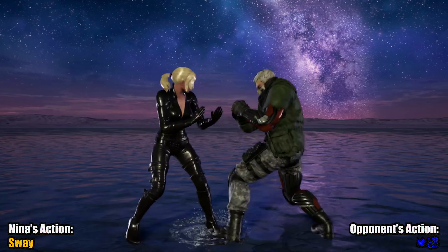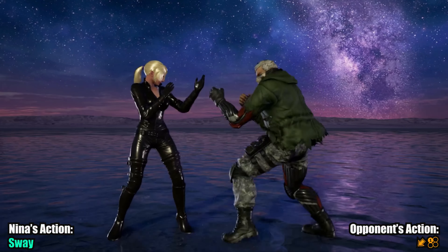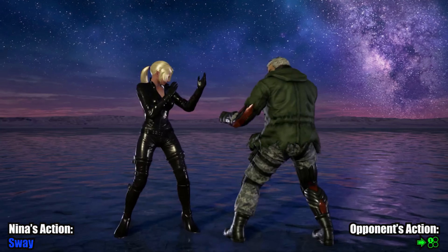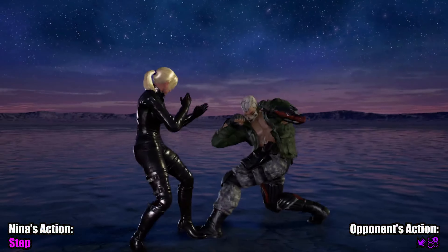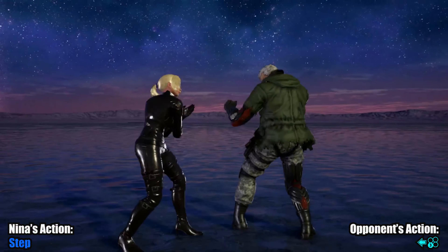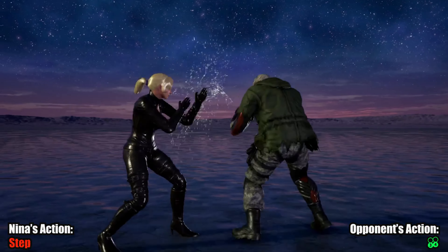Bryan Fury. Mixing between using backsway and stepping right can really destroy Bryan's hitboxes. If you consider Bryan a counter hit character, this is in line with him needing to play with timing to catch out the opponent. Backsway adds another layer to that.